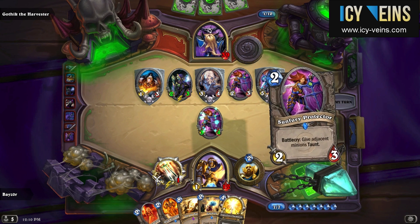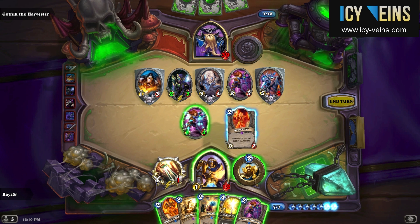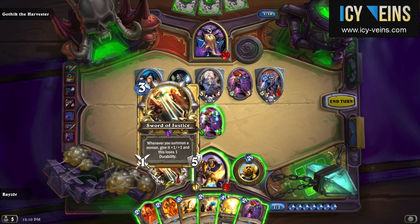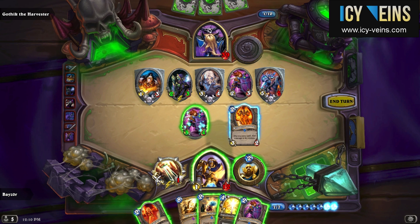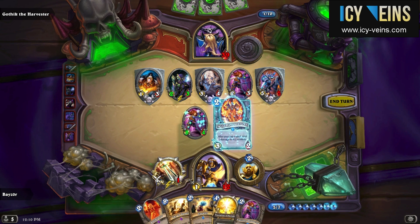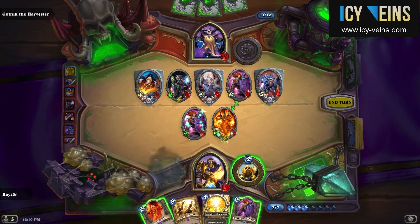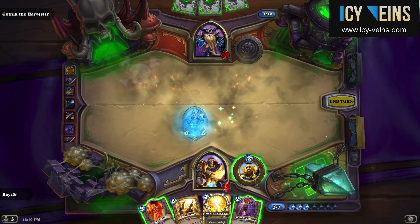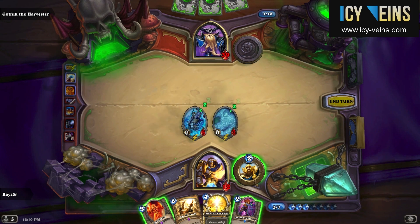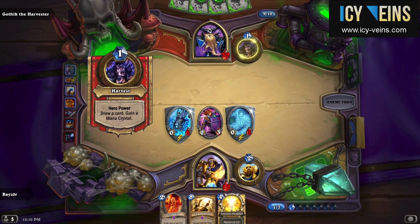Gothik pretty much clears the board for me here and also plays a lot of minions, so this is really a very good opportunity for me to use Wild Pyromancer and Equality. In the process of doing so I waste a charge of Sword of Justice, and my buffed Sunfury Protector does die, but I just felt that it was the thing to do — my health certainly could not have allowed me to survive this turn any other way, so it was pretty much mandatory. The second Sunfury Protector allows me to put up some semblance of a defense just in case Gothik has anything dangerous to throw my way.